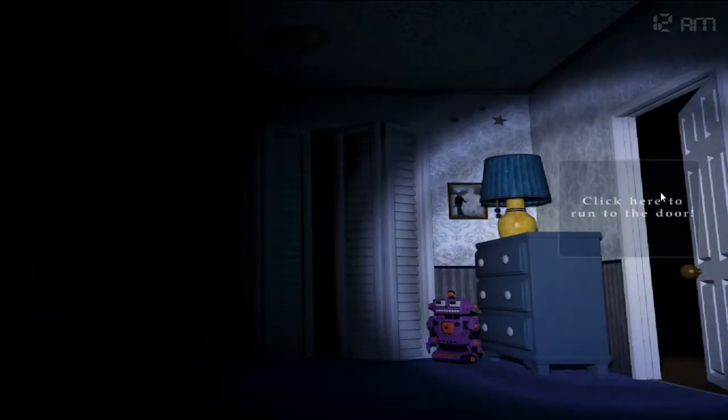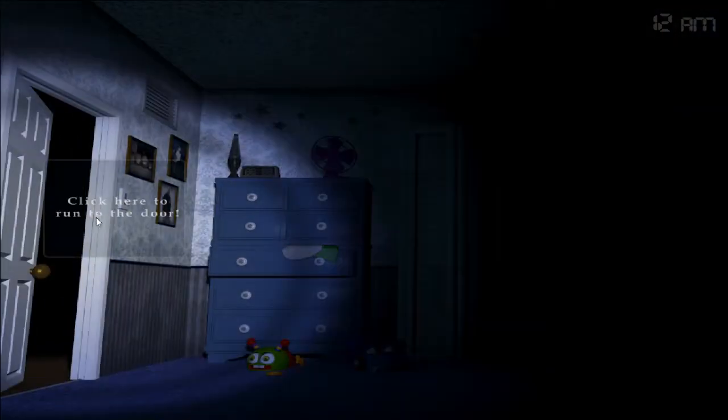You're in the bedroom — there are two doors on your left and right, and there's the closet in front of you. If you click on the door, you'll run to it, which is cool — this is the first FNAF game that actually had animation, not just the jump scares.